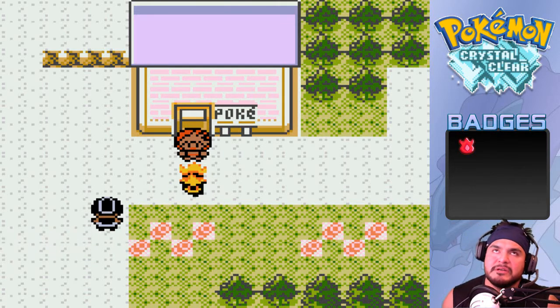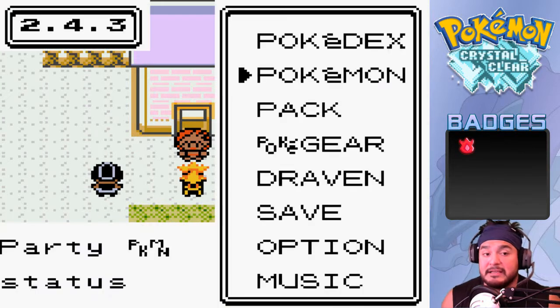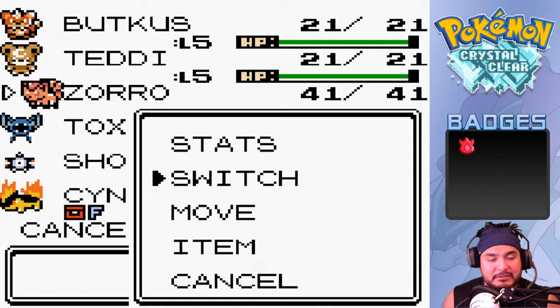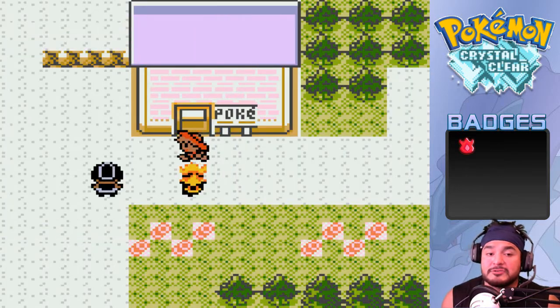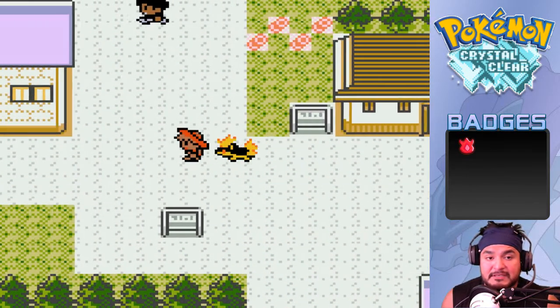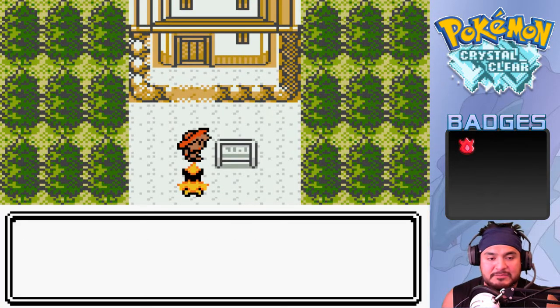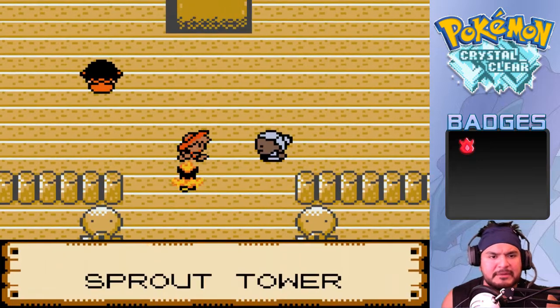In this episode, yes I promise we're going to be going into the gym, but there is a Sprout Tower here. I have quite a few fire type Pokemon that I captured, so let's go ahead and use some of them like Butkiss and Zorro. A lot of our strong Pokemon will be on standby, but I'm going to challenge myself to defeat as many trainers as possible in the Sprout Tower.